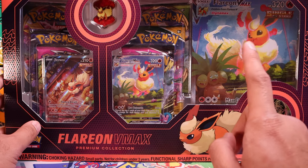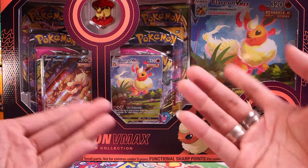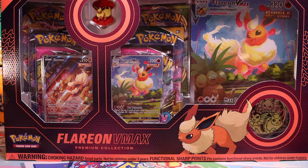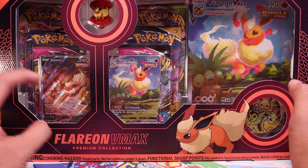The only difficulty that comes with some of these is that I've noticed some stores will get one or two of the Eeveelutions more than another. Such as my store — we had more Flareon and Vaporeon boxes and not as much Jolteon boxes, which isn't the worst. Because I got to say, between the three, that's kind of my least favorite promo art.